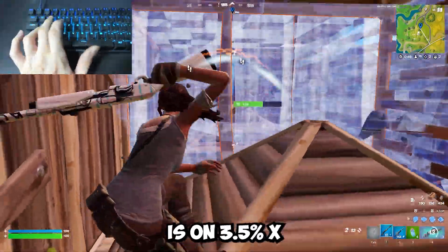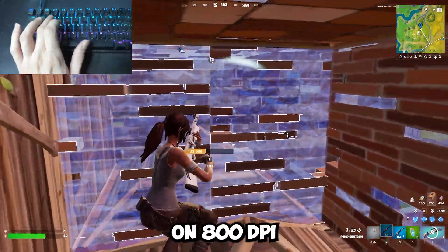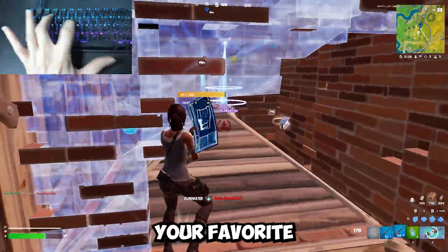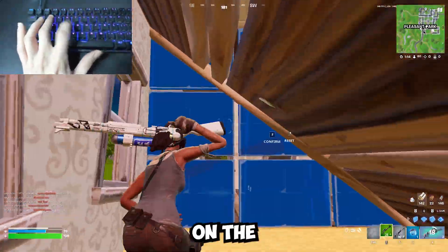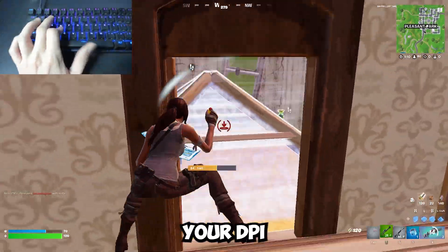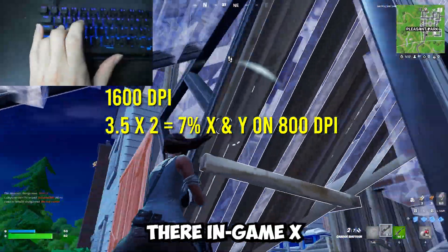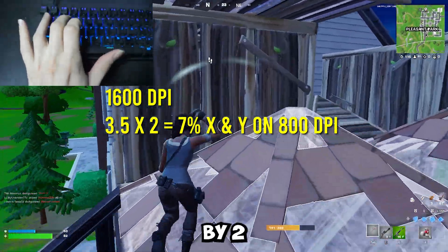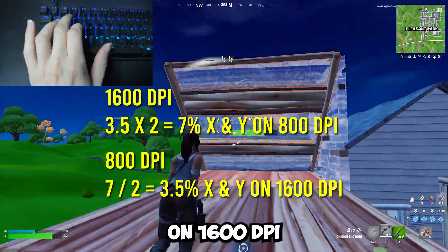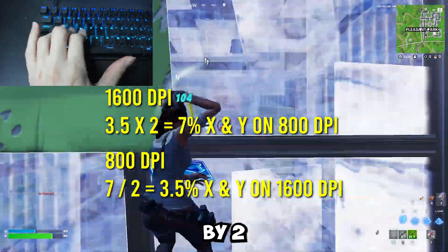If someone is on 3.5% X and Y on 1600 DPI, that is 7% X and Y on 800 DPI. So if you want to use your favorite pro player's sensitivity and you aren't on the same DPI, you can still use it without changing your DPI. If they're on 1600 DPI and you're on 800 DPI, you multiply their in-game X and Y sensitivity by 2. If you're on 1600 DPI and they're on 800 DPI, you divide their in-game X and Y sensitivity by 2.